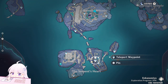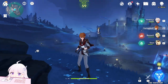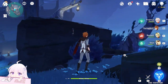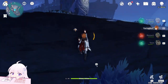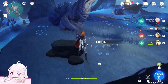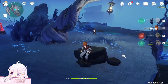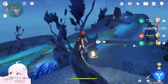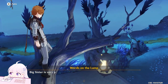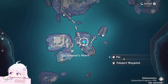So let's go to this bottom one first at the Serpent's Heart. Once you're here, on this side, you can already sit here on this tree. Sit down here and Paimon will say it looks like something is on this lamp. Okay, read it. And this one is done.